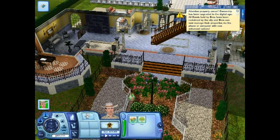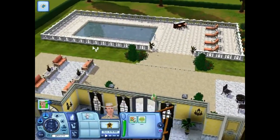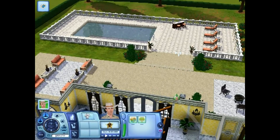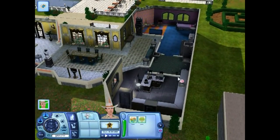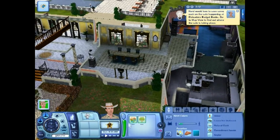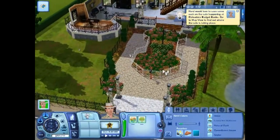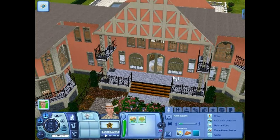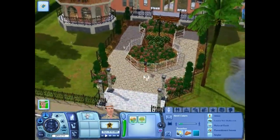Attention, property owner — ownership has moved to the digital age. Thank you for telling me that every single time I move into a house. I've got a bar out there and a swimming pool, which I never see the point in using because all you can do is get in and swim from point to point, or splash people if you have others in there, or skinny dip. That's it. Nerd would love to save some cash — I don't think Nerd cares about cash, he's got 500 grand. The point of this video is over. Thanks for watching. And shout out to my buddy Nero, because he's the one who requested this video, and I also wanted to make it as a test for my rendering and video making in general. So thanks man, and I will see y'all later. Bye.